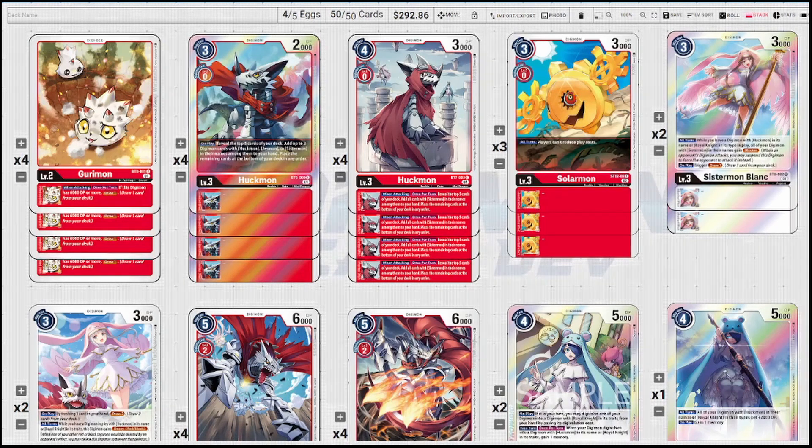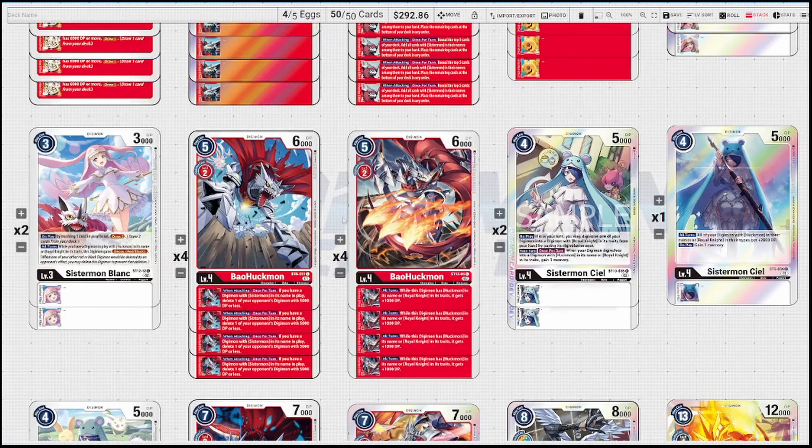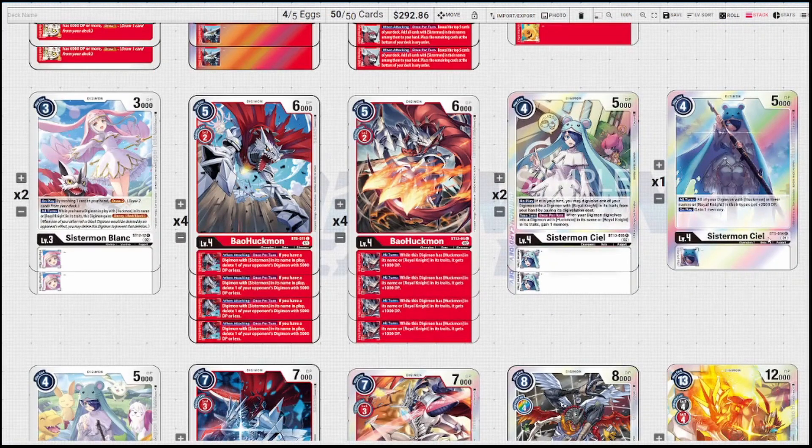Two of the BT-6 Sistermon Bl: if you have a Huckmon or something with Royal Knight in its traits, it gives all your Sistermons Blocker, and has an on-play draw one. Still got two of the ST-12 Sistermon Bl as well. For level fours, running four of each BowHuckmon. The BT-6 version is a lot better — on attacking once per turn, if you have a Sistermon in play you can delete an opponent's digimon with 5k or less, getting rid of floodgates.